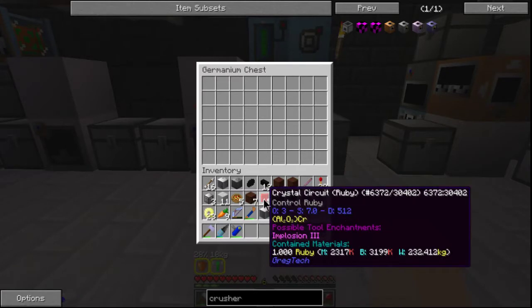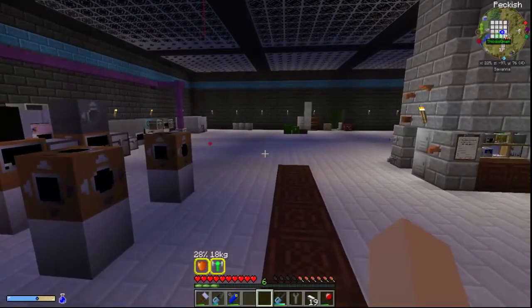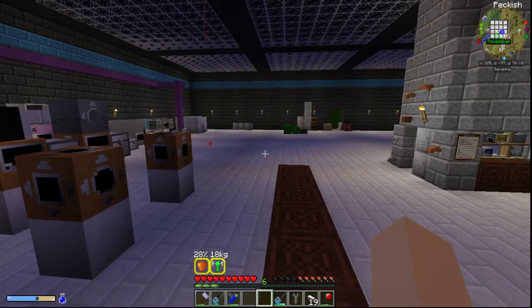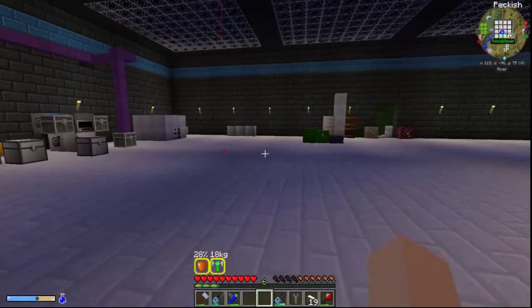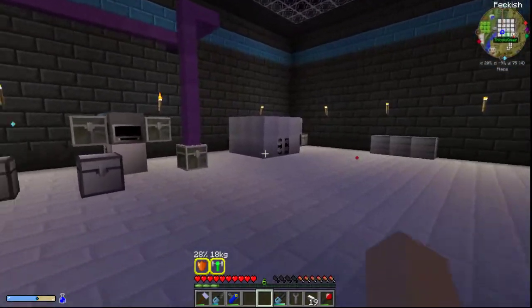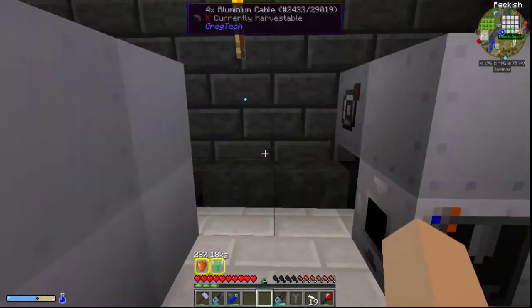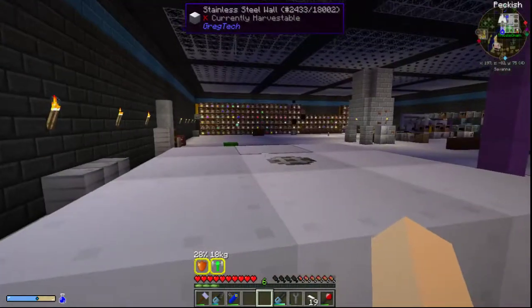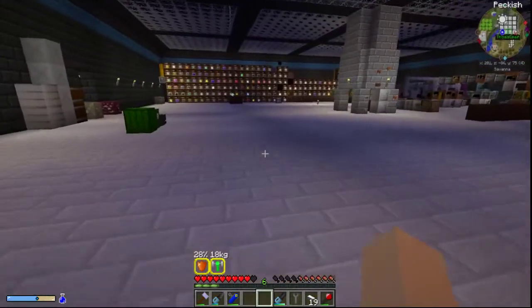Alright, so we got these done. The mixer and centrifuge can now be powered from the top center position. Note that the top center is now power-only and won't accept items or fluids. So for the centrifuge and the mixer, the top center is power only - no trying to stick fluids and stuff in there.